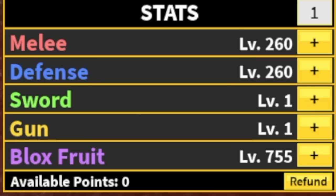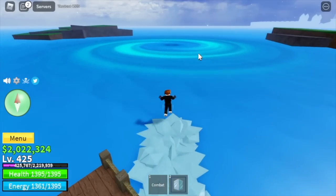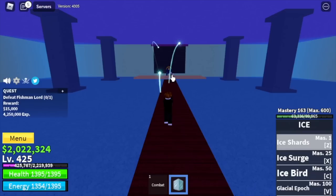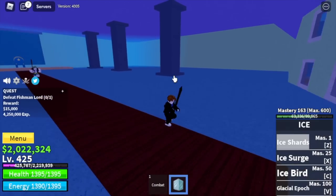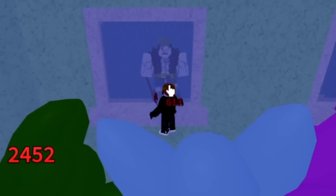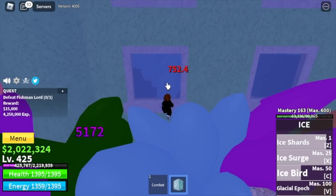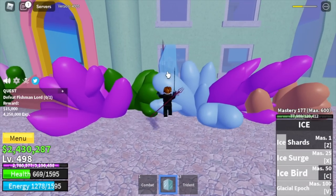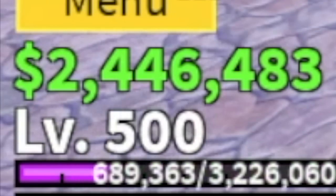Another stat check: melee 260, defense 260, Blox Fruits 755. Next up, the Underwater City. Our target here is the Fishman Lord. I'm gonna make this faster because I'm excited to awaken all the skills. Just do the window strat — everyone knows that. With this strategy, it's very easy to defeat. We're gonna grind here until you reach level 500.